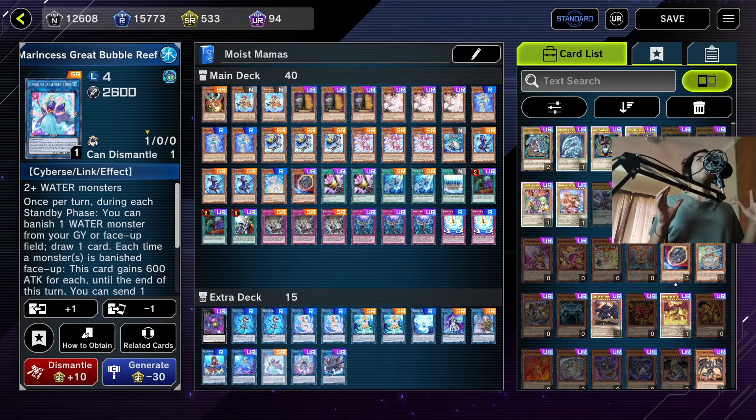I don't mean skill-intensive in terms of memorizing combo lines — I mean it rewards players who spend more time in the lab. It means that players who learn the meta, study what opponents do, find their shortcomings, and deploy non-engine tools at the right points are where this deck thrives. Games you win, you know you won because you're the better player and not because you happened to draw your one-card starter.